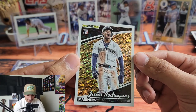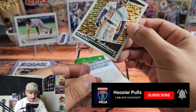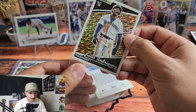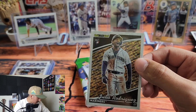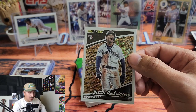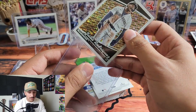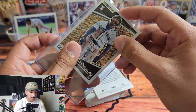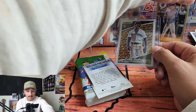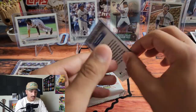And then — Julio Rodriguez Black and Gold! Oh my goodness. Just over a year and a half ago I started this channel, and to experience openings like this with the card community has been so much fun. The Topps Black and Gold Julio Rodriguez — this is actually probably the most insane box of a Topps flagship product I've ever opened.